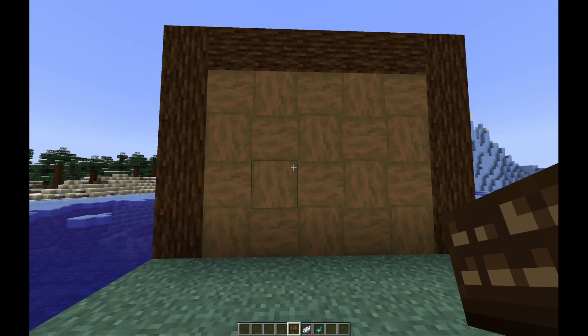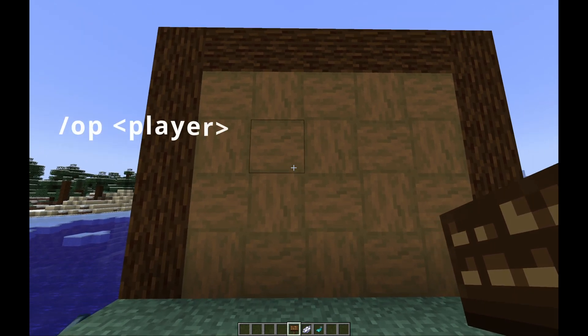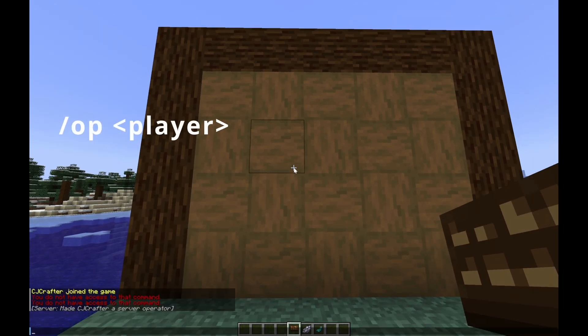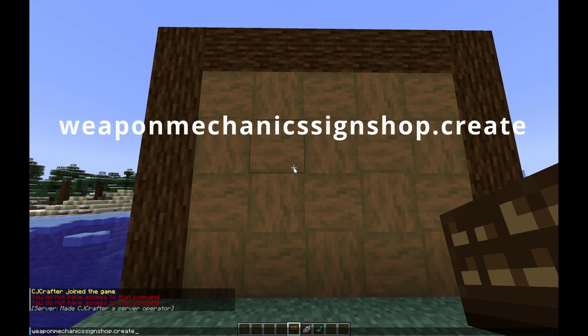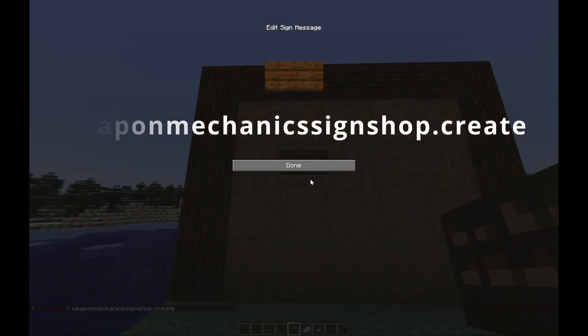Today we're going to be showcasing the WeaponMechanics Sign Shop. In order to create signs, you need to either be OP using the /op command, or you need to have the permission 'weaponmechanics.signshop.create'. Once we're OP, we can get started.